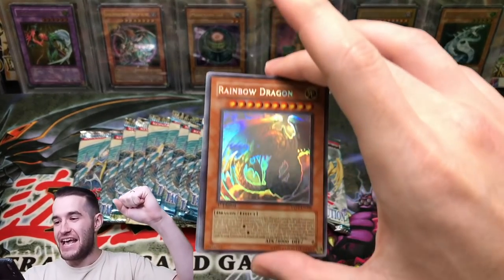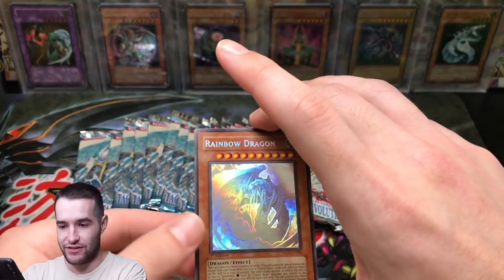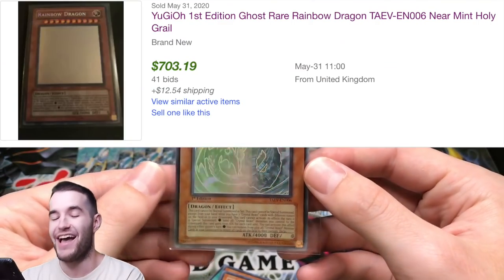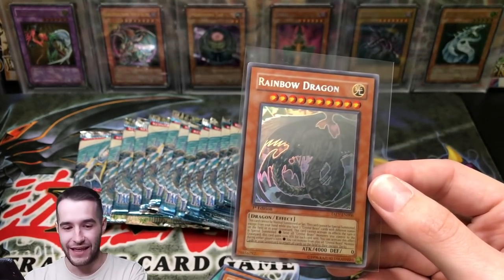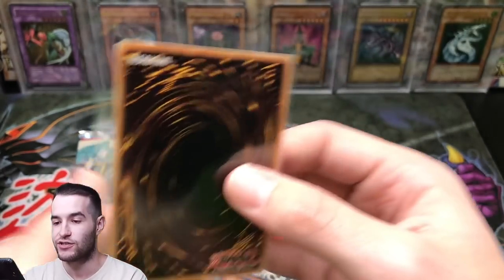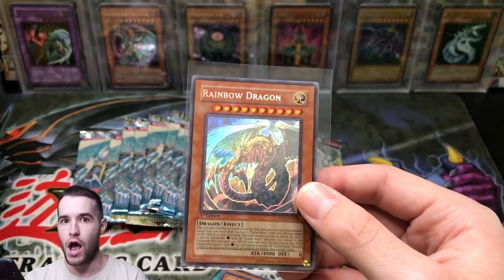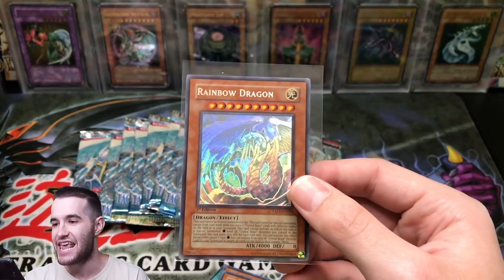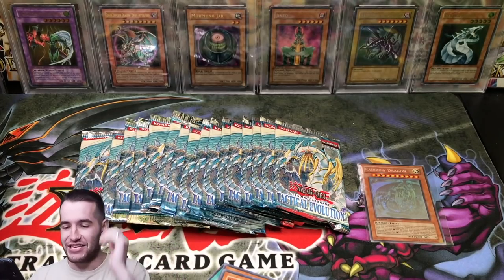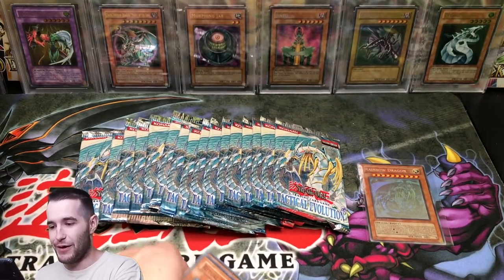YES! My heart literally dropped. Oh my gosh — and let's check out this condition. It looks flawless! How many packs did we open — like seven? Oh my gosh, and this thing is really nice too — I didn't see any scratches on the foil. Oh my goodness, my heart dropped. You guys saw it — this is insane: Ghost Rare Rainbow Dragon! Oh my gosh — now I'm like, should we open the rest of the packs?